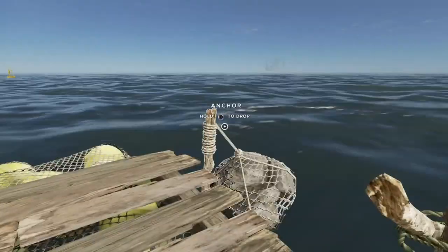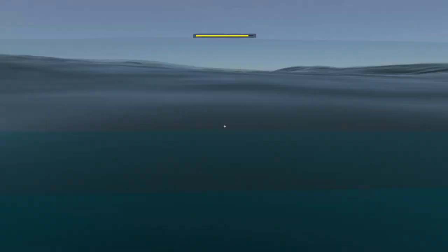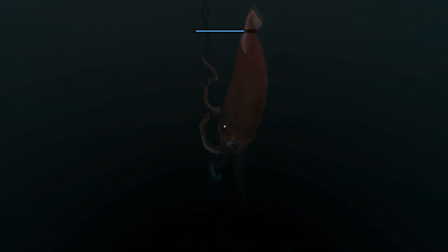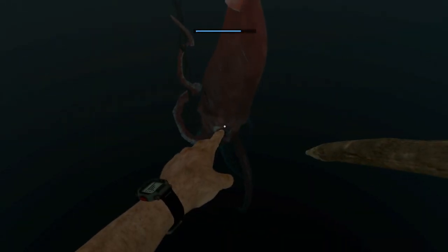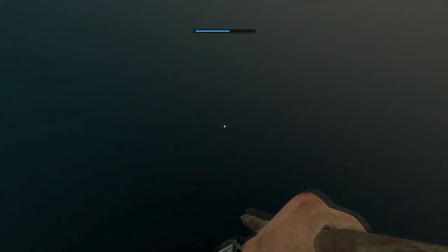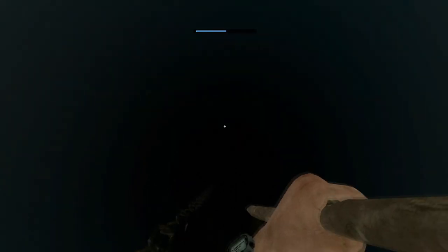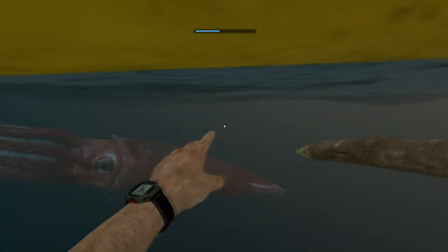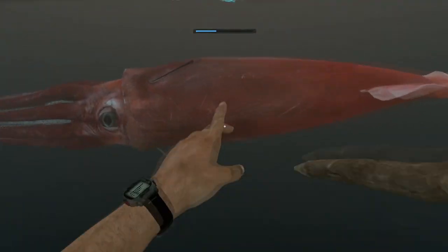For the squid boss, you can't actually drag your raft on top of the buoy. So place your raft upstream and let it float to you while you battle the boss. You can hide directly below the buoy and the squid won't attack you, and you can kill him easily. You just need to worry about your oxygen and ammo. I suggest a ton of reinforced spears for the squid. The squid's weak spot is his eye.